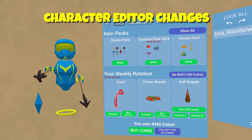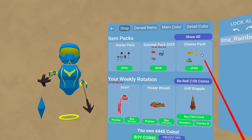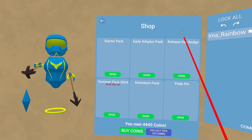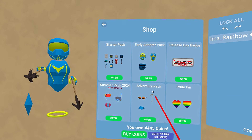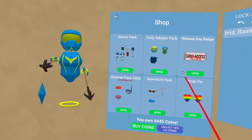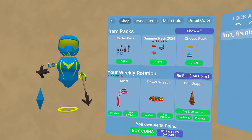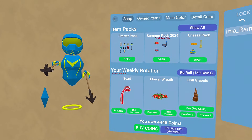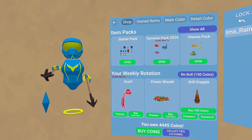The character editor has been changed quite a bit and updated, and it is very cool now. So this is the shop — this is what you see. You can look at all the items that are for sale, or the ones you might already have. Don't forget to get your release day badge in that first 24 hours. These are all the things — this is the weekly rotation of items that come up that you can buy. The store is enormous at this point with a whole bunch of different customization options, and we'll look at some of those later on.